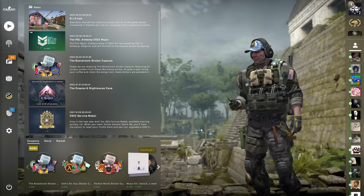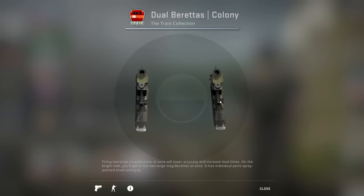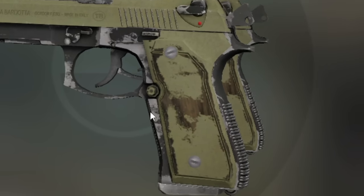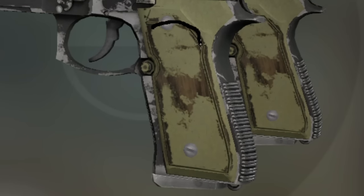Next one is one of my personal favorites. We have the Dual Berettas Colony Jesus Pattern. Now, if you just look at them like this, it might be a bit hard to tell, but if you look at the handle, the grip, you can kinda see Jesus. If you use a bit of imagination. You can see here — it's like, here's his head, you know.